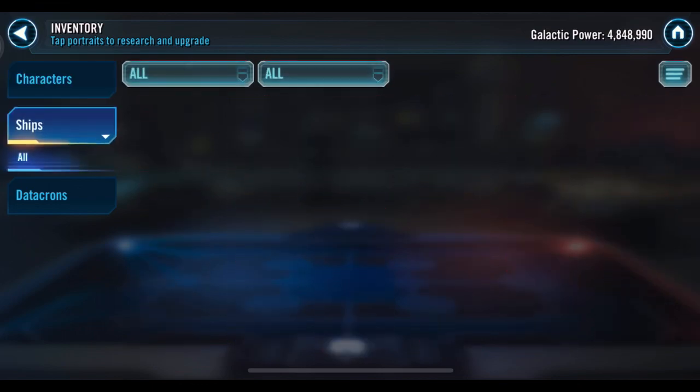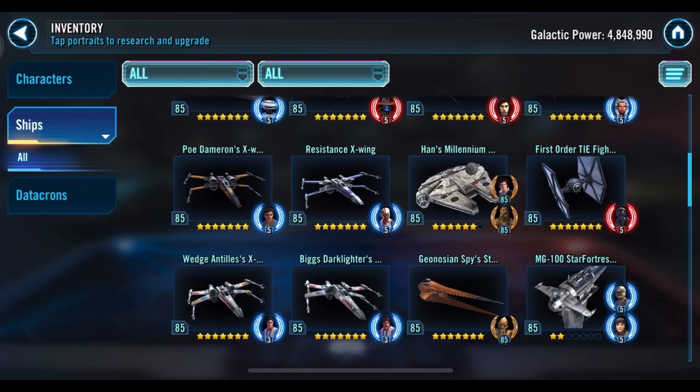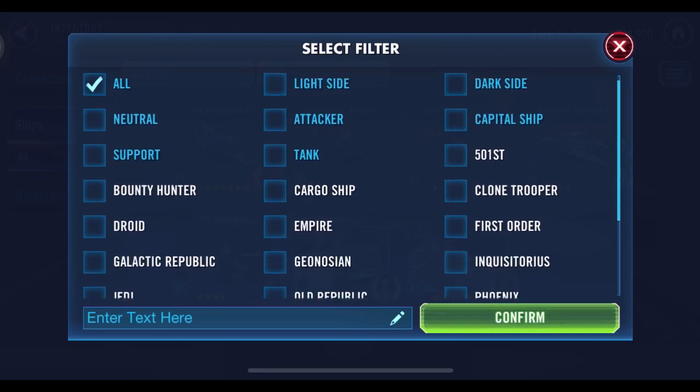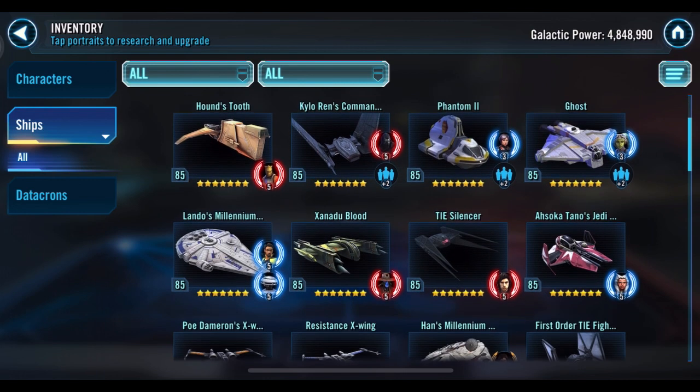Let's take a look at ships — oh wow, you've got a lot of them. You're using an Empire capital ship that's only six-star. I see why you have a weird roster because you don't really have a full team like you'd want. Well, regardless you can still make it work — you have Houndstooth out there, that's fine.